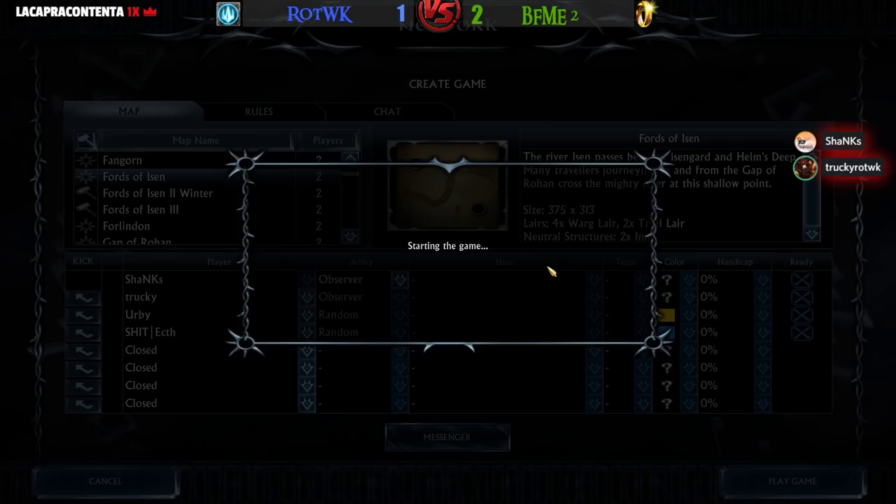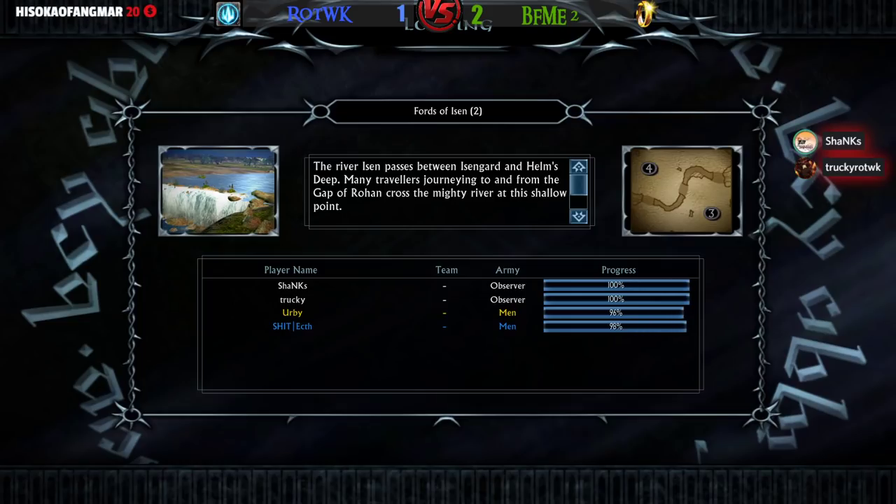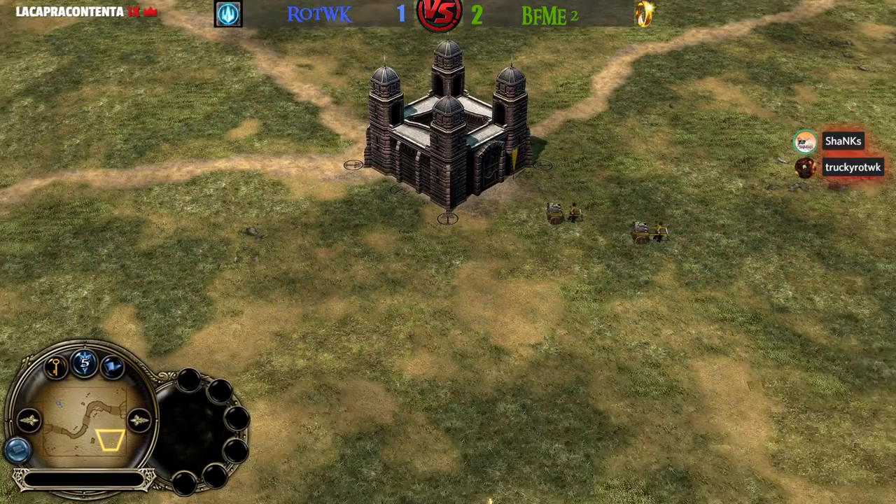Nice to see them pick random. Maybe that was the problem last time with Irby picking Isengard. We've got a Men mirror! Men mirror — this is kind of boring not going to lie, but also the most balanced thing you can get. Mirror games on neutral host — both players have no matchup advantage, same map, same matchup.